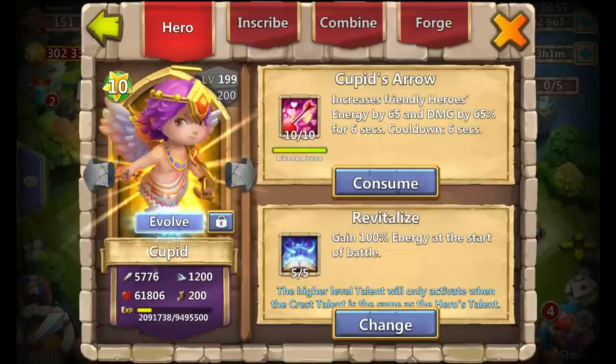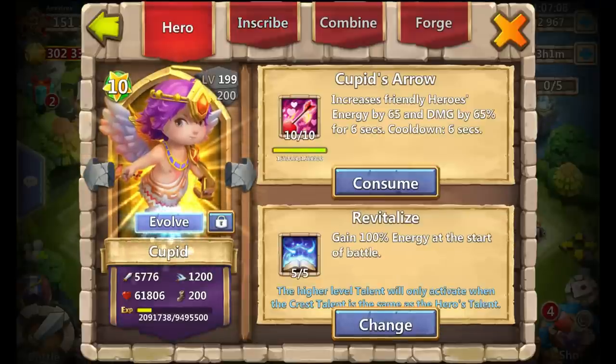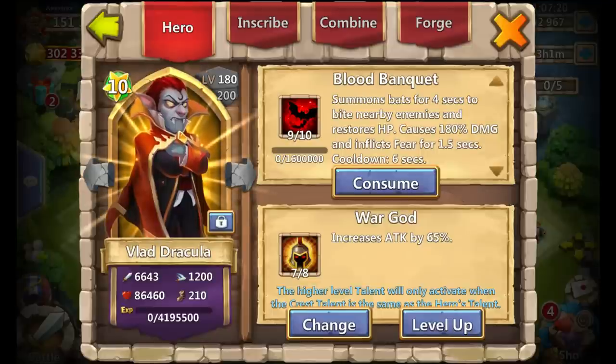Next is my Cupid: 10 of 10 Cupid's Arrow, 5-0-5 Revitalize, level 90 inscriptions, and level 4 Sprint for arena. Definitely, if you have to 10 of 10 one hero, Cupid is one of the better choices if you're limited. You can never go wrong with Cupid.